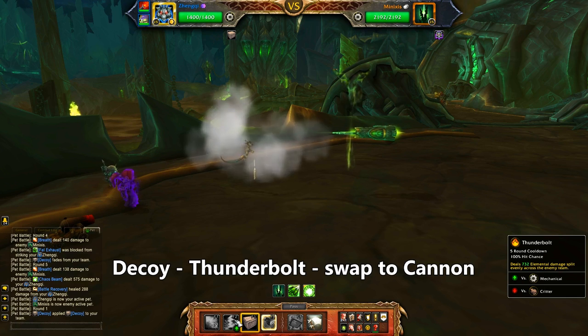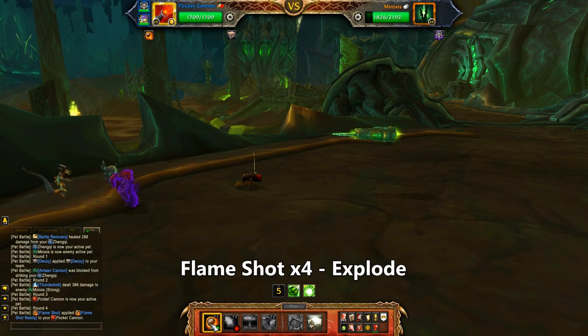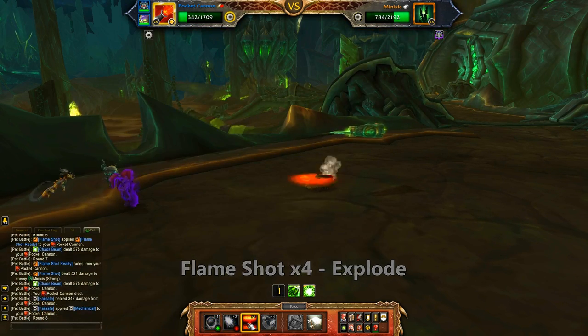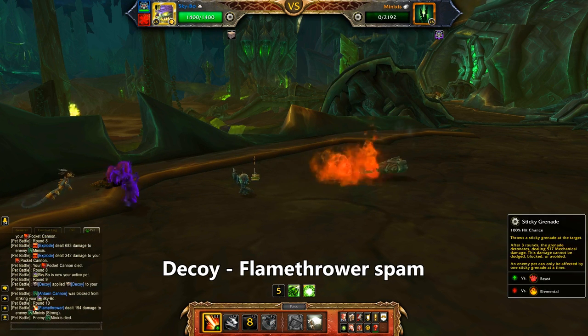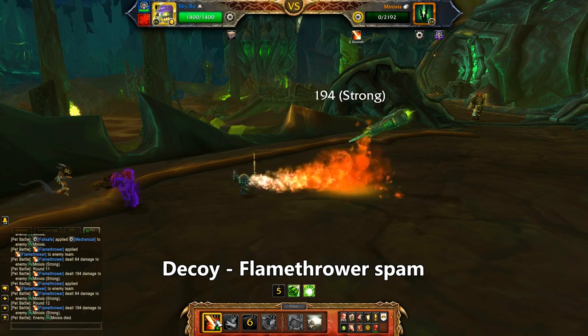Start with our Mech Dragon and use Decoy, then Thunderbolt, and then swap to the Pocket Cannon. Use Flameshot four times for a total of two shots, and then Explode on him — it's so good. Swing in your Decoy pet, lay down the Decoy, and then go at him spamming damage. With Skybow, I'm just going to mash Flamethrower. We still have the entire Pandadragonling just in case, so no stress if you're Skybowless.